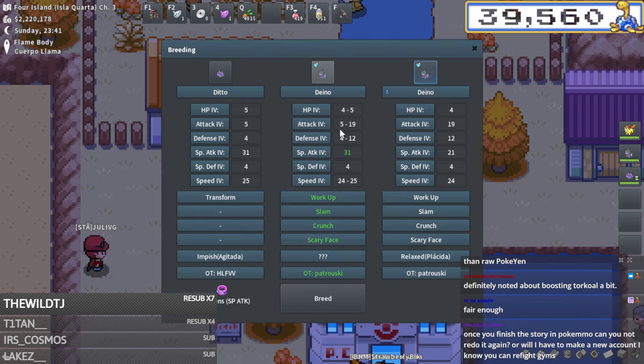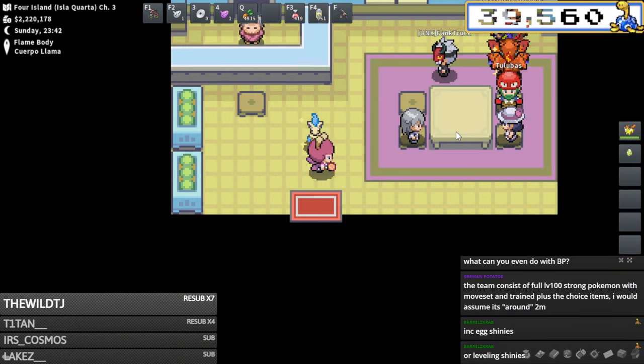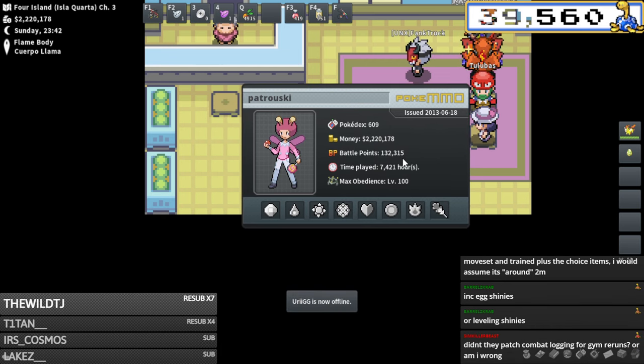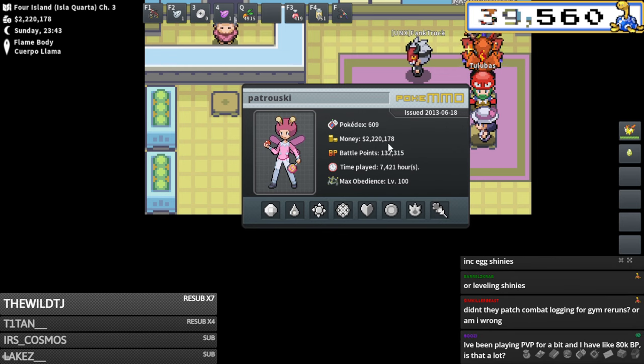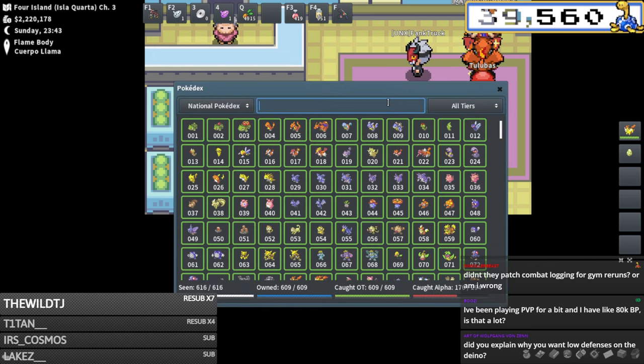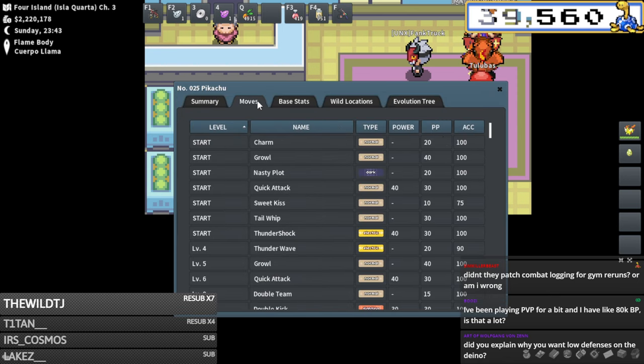Here's the first breed for the Deino - special attack should be good, super simple. People are asking why I don't spend my BP on breeding braces. I understand buying breeding braces with BP is really money efficient, but I don't really care - I have plenty of poke yen. The main thing is I like to keep my BP for special moves.